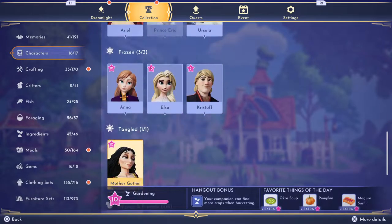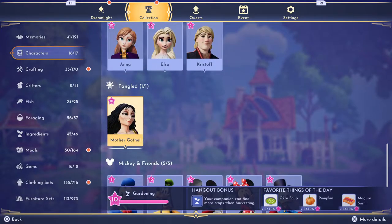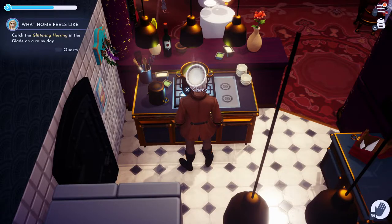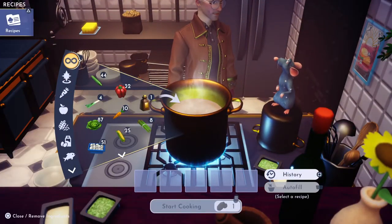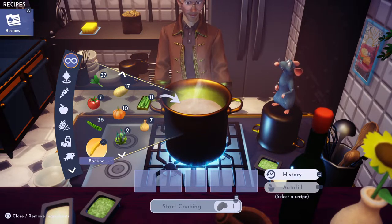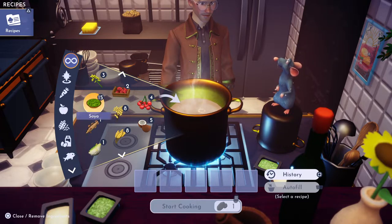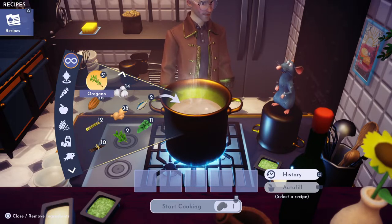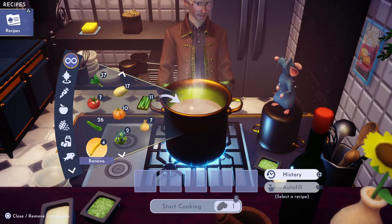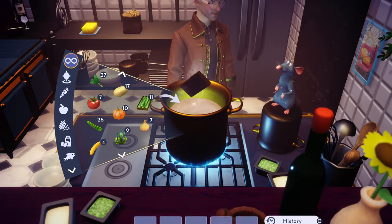Mother Gothel today is requesting that we make her a nice easy okra soup. We have some other stuff we'll make too, but we're going to start with okra soup. Okra soup is pretty easy — all you really need is one okra. Now if we can find it — I know I have a lot of okra somewhere, I'm just missing it — but there it is right there.